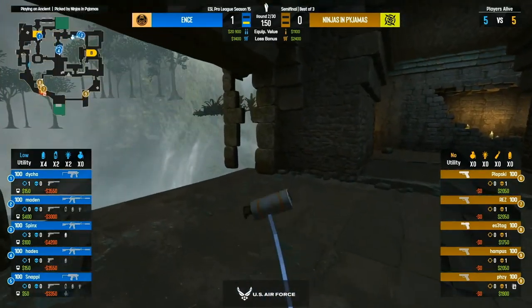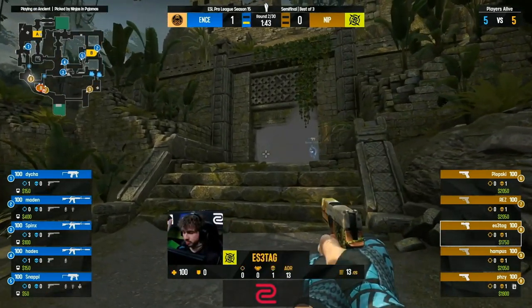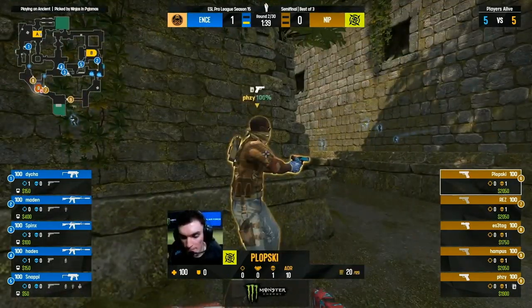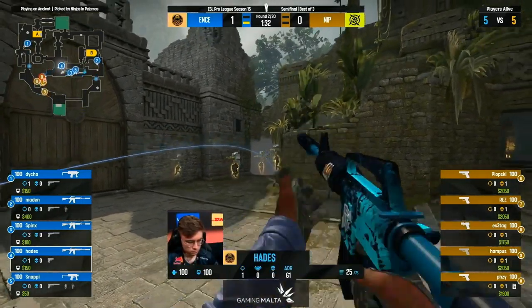NIP need to be able to challenge and get on the board early on here, limit the amount of money that ENCE's defense can pick up. This is one of the more CT-sided maps in the pool, and this can slide out of control very very quickly. Considering the way Nuke went, if you get into a deep hole like five-zero or six-one, it's just going to be so deflating.